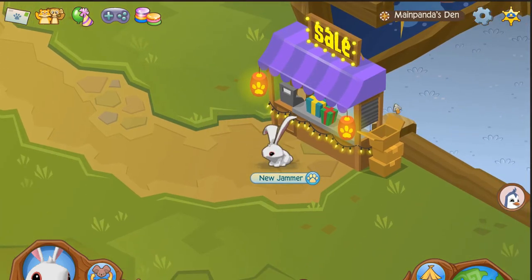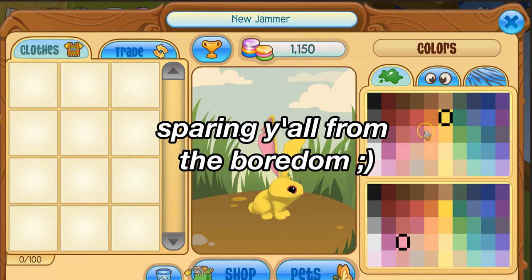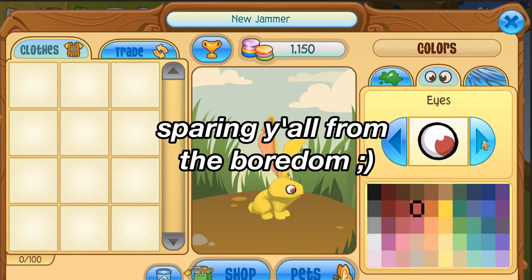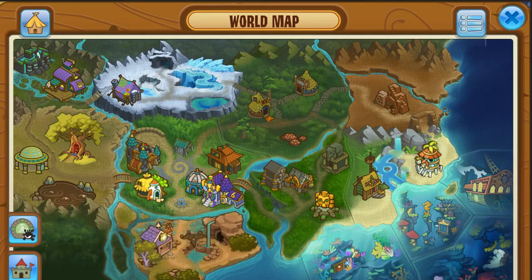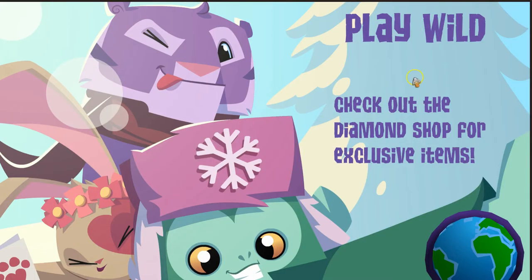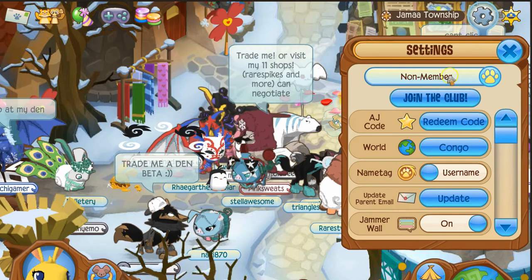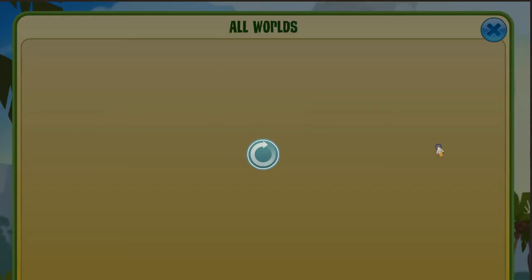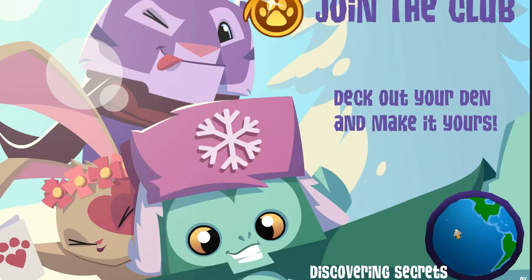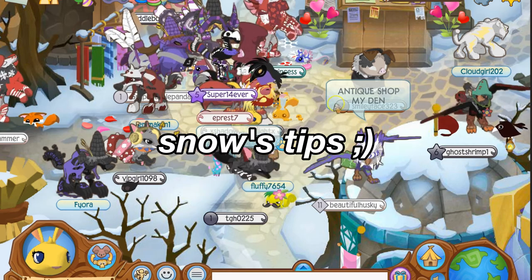You can decorate your look — click here. Then go back to Jamaa Township. Click on the settings icon, go to World, and press on it. It says it's full but you can still go — this is the place where everyone trades.